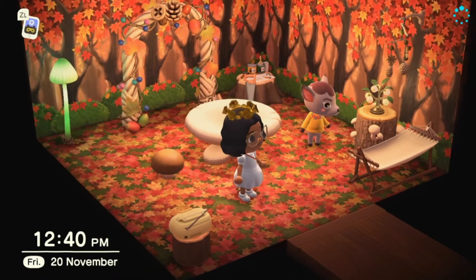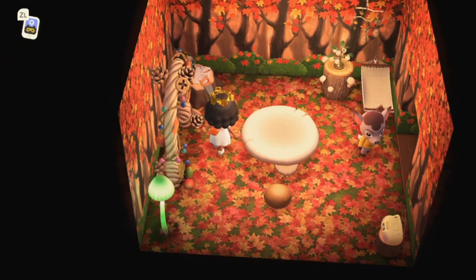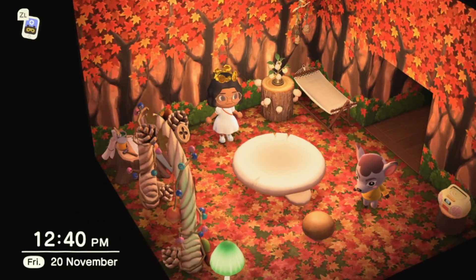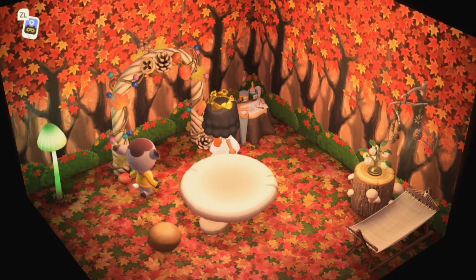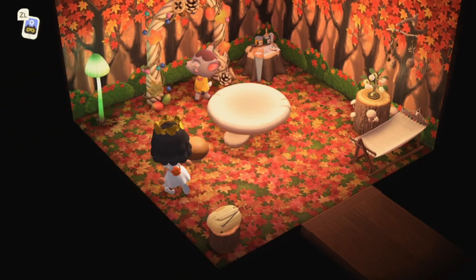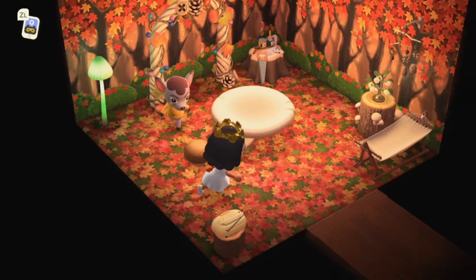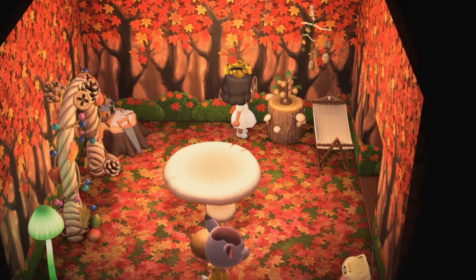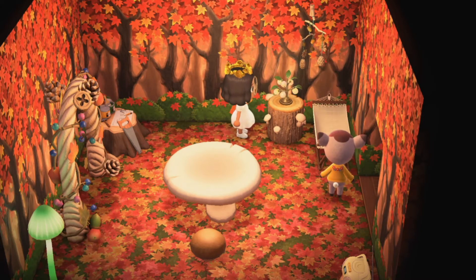Wasn't expecting this when I came in. So this is the inside of Deidre's house. She's got maple leaf flooring and maple leaf walls, I think it is. She has a log crafting table, she has the bounty arch just there, a mushroom table and stool right here, as well as a mush lamp. These are awesome, love them. She also has a mush log here and — what's this called? I can't remember. Table top something.